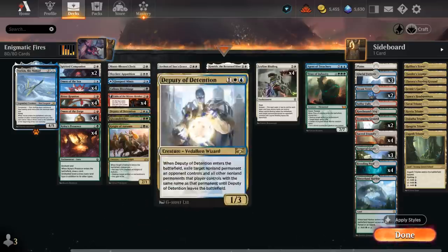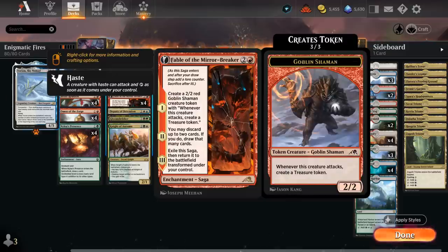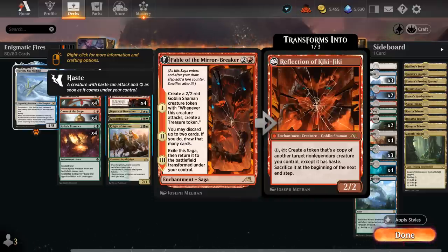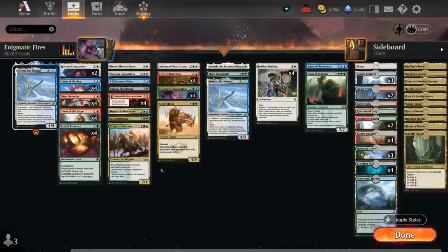We're playing the full set of Fable of the Mirror-Breaker to smooth out draws with its second chapter by discarding and drawing. The Shaman token can fix our mana by making Treasure tokens, and if we flicker the Saga we make an additional Shaman token. The Reflection of Kiki-Jiki has tons of synergy throughout the deck since so many of our creatures have great enter-the-battlefield abilities, and giving both the Shaman or Reflection haste with Bitter Reunion is an interaction that can come up.